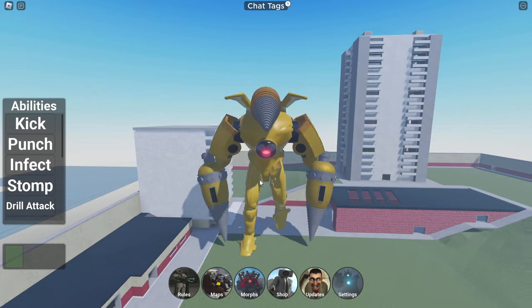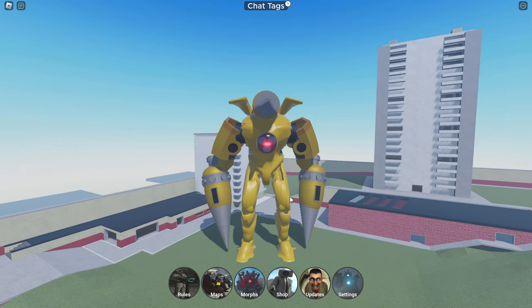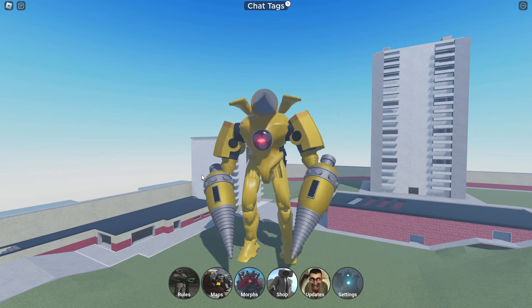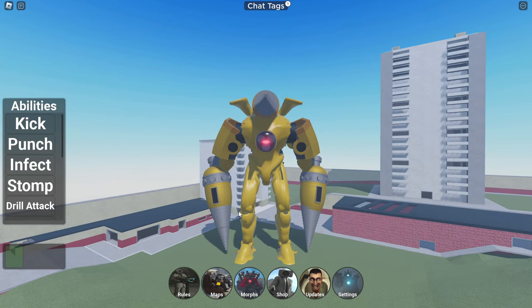Holy moly, look at this man — he looks epic! Look at that, we can kick. You don't want to get in the way of that kick, you'd be flying off the map. The punch — oh my god, imagine getting hit with that thing. Seriously, either of those — look at him!